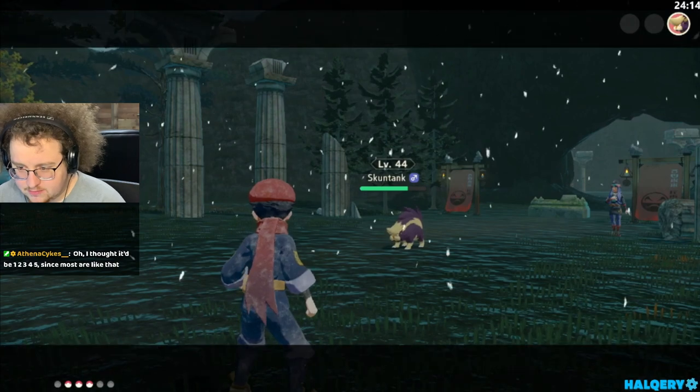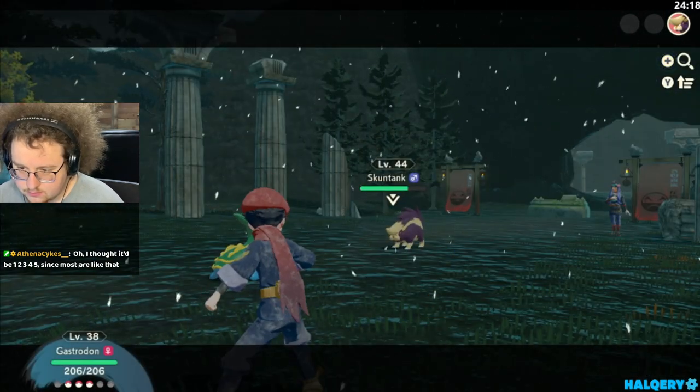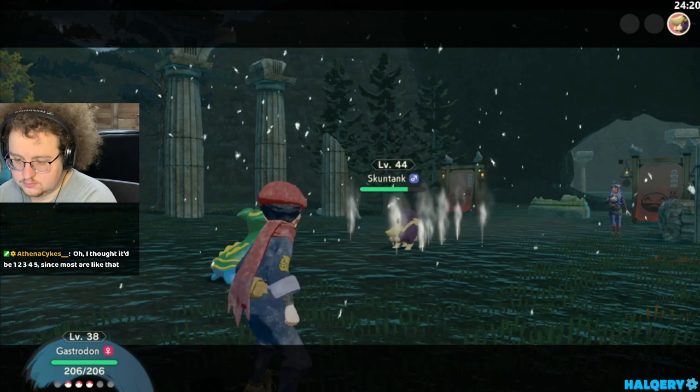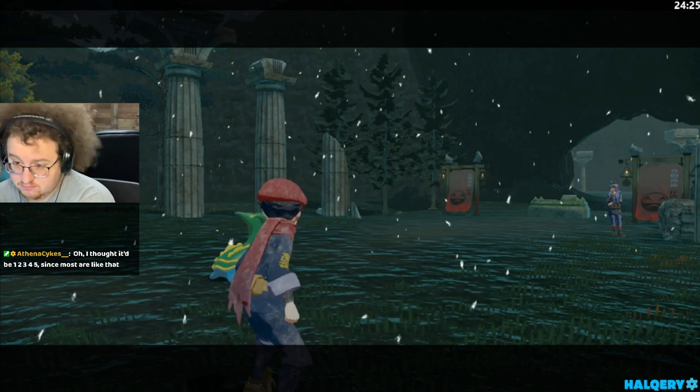Gastrodon's Earth Power should be enough. It's a range at full health, I think, but where we are it's pretty good. Voltorb's research tasks go one, two, three, five, seven.